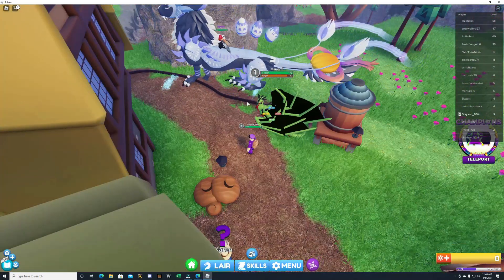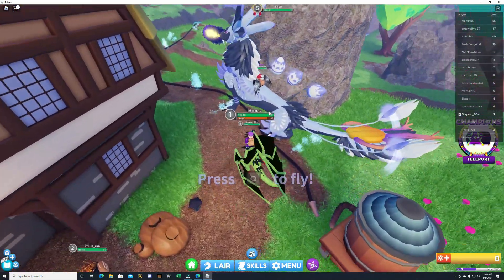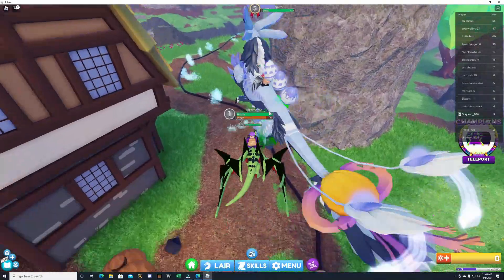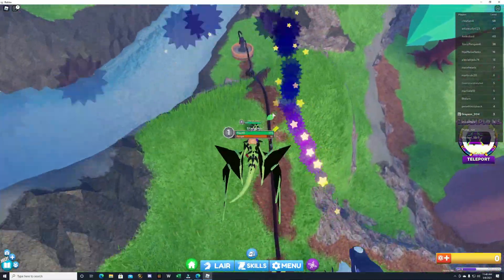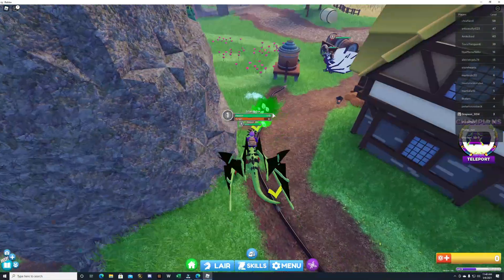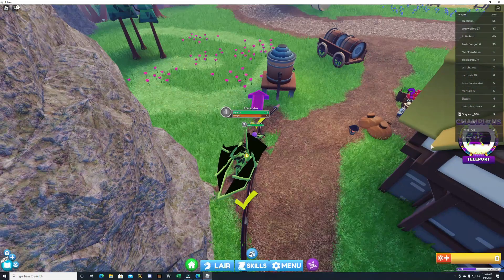In order to seal it, we get on our dragon and click over those spring parts of water here to seal them shut. You see it puts a checkmark on it and that's how you know that you've finished that part. Last one's here. Talk to Karen and she says yay! Now we need to go back and talk to Faye.